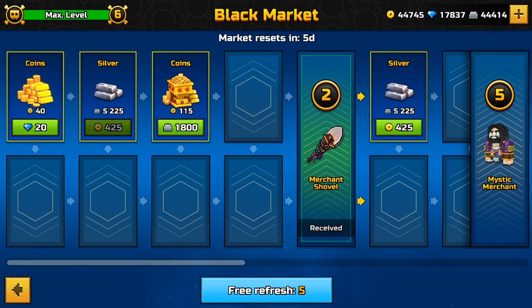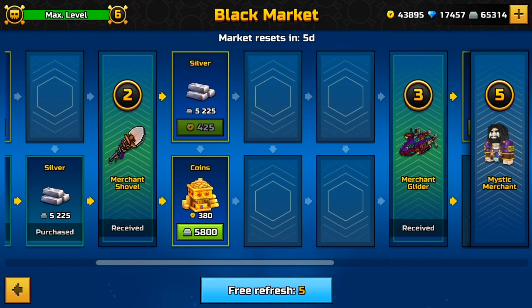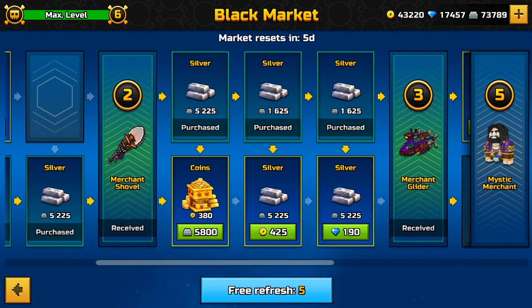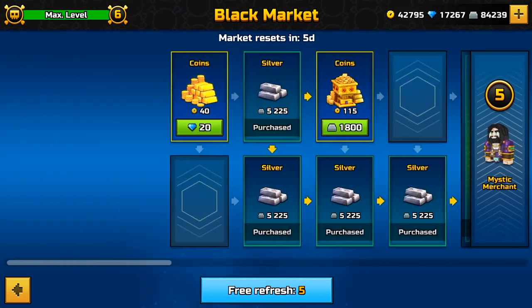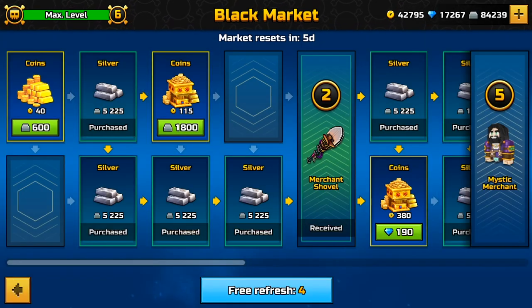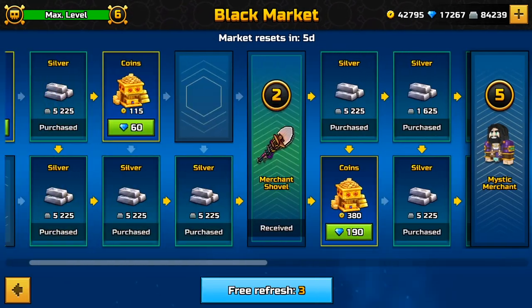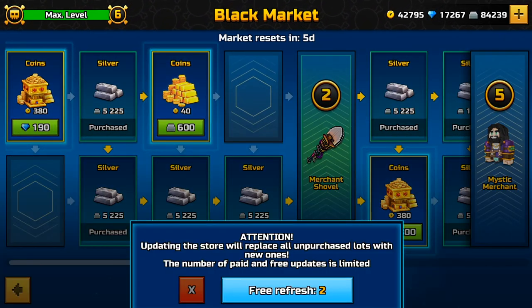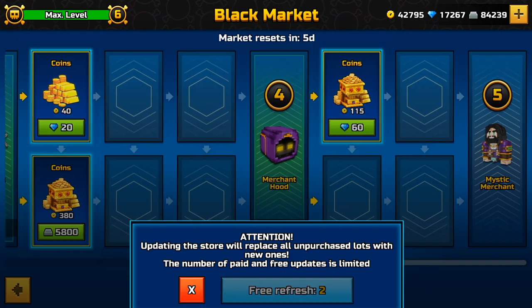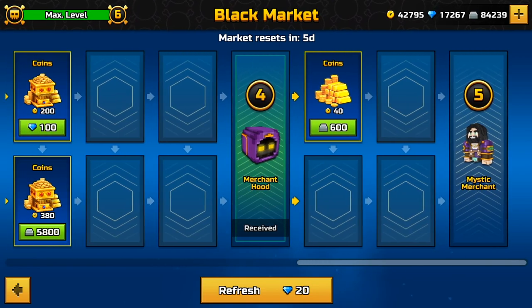One more way to lose your currency and get nothing is refreshing the black market in the clones. Refresh does nothing useful — it just changes the price, not even the product. Maybe it's a bug, but for now I don't recommend black market refresh even if you have tens of thousands of gems. You are given five free refreshes, use them, and you shouldn't buy more for gems. It's a bad idea.